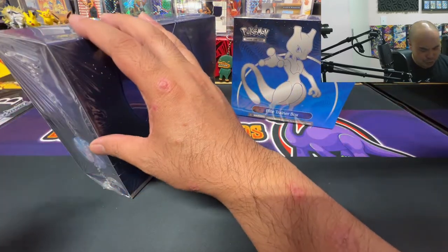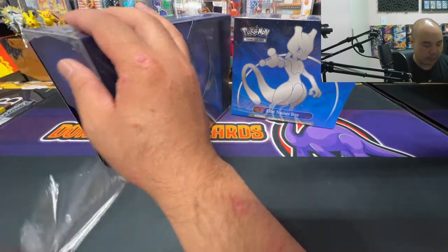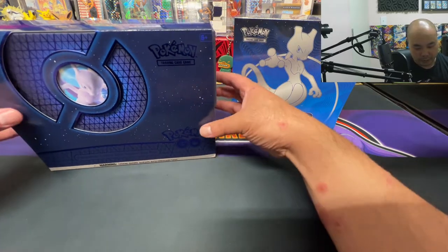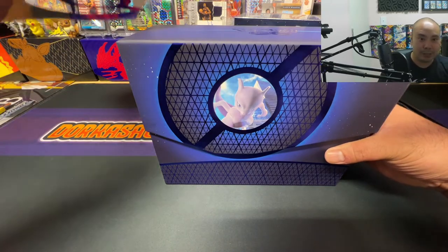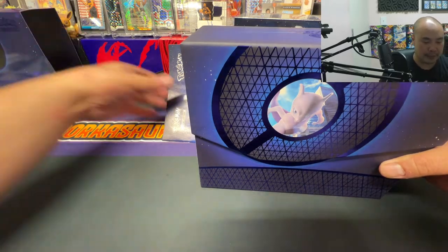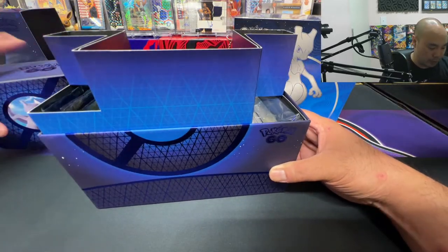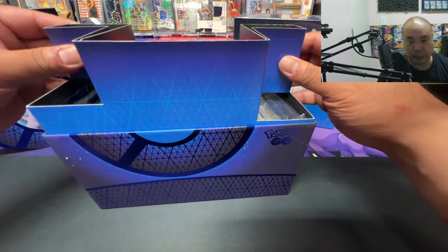The ETBs are similar to each other except for some of the special stuff that you get from Pokemon Center. I do want to keep this thing. There's no artwork — no artwork — so I will keep this. And of course your paperback Pogo booklet there. The box looks sweet. It's textured.